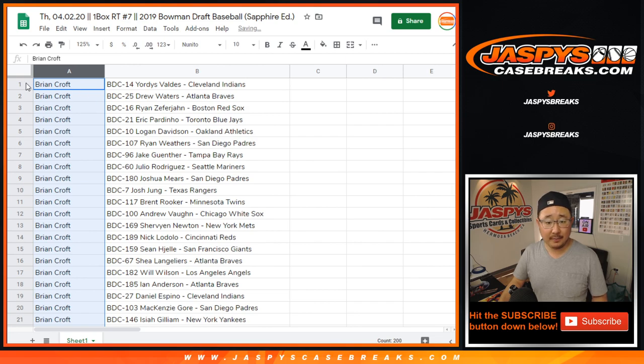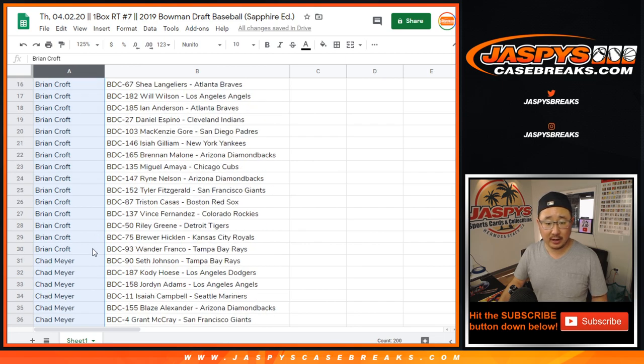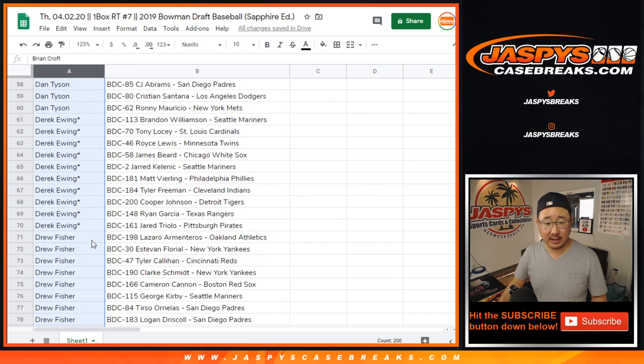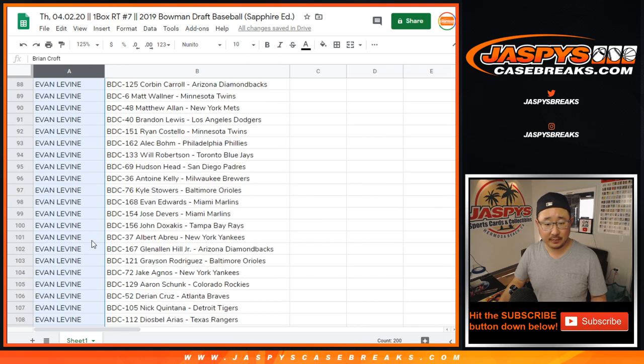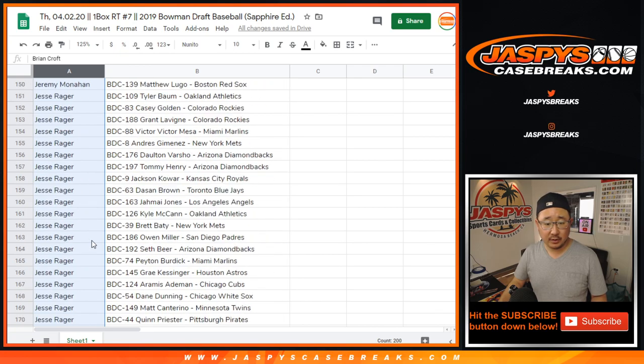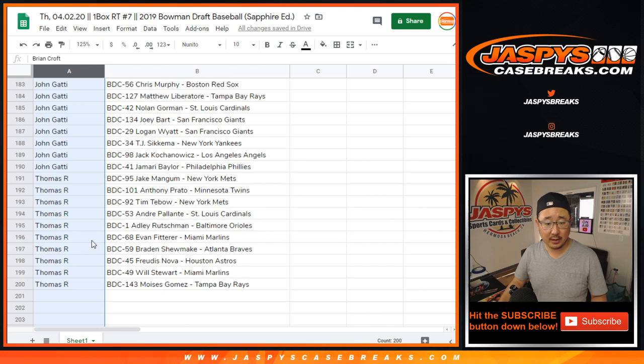Alright, so Brian — a lot of players there. Chad, John Samuelson, Dan Tyson, Derek E, Drew, Evan, Jeremy, Jesse, Joe, John, Thomas.